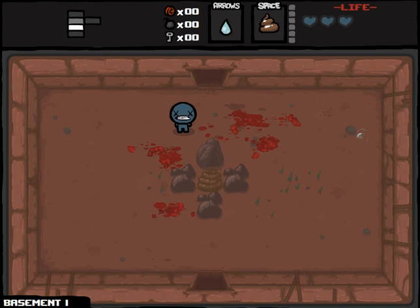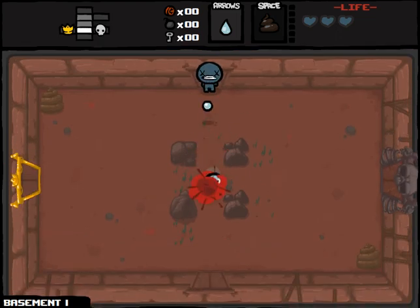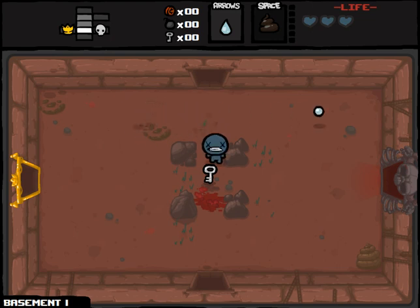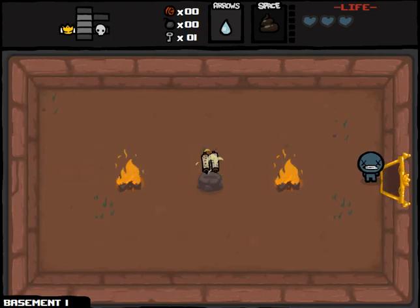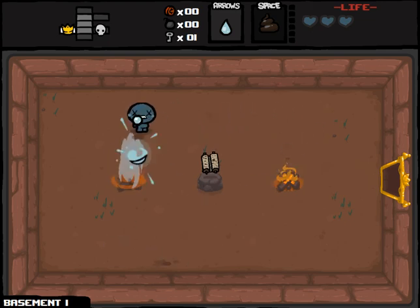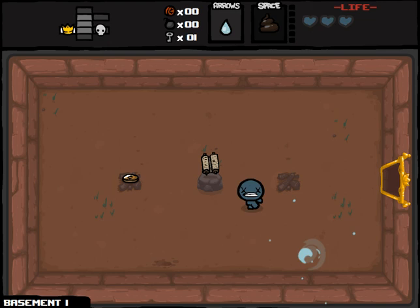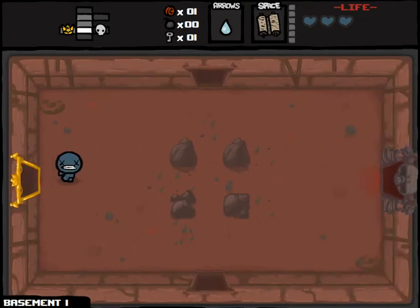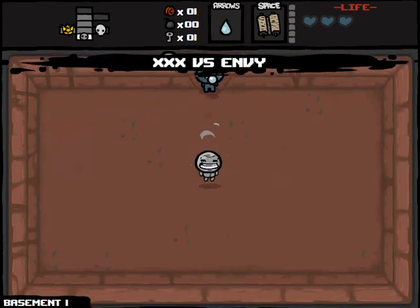Let's take this out and hopefully pick up some bombs or keys so that I can go to the shop or potentially blow up some tinted rocks, because I need pretty much every spirit heart I can get — really any advantage I can get as Blue Baby. Hey, Dead Sea Scrolls is pretty good right off the bat. That's the item that gives us a random item's effect in every room, so we'll never know until we use it what the item will be. Sometimes it's going to be great.